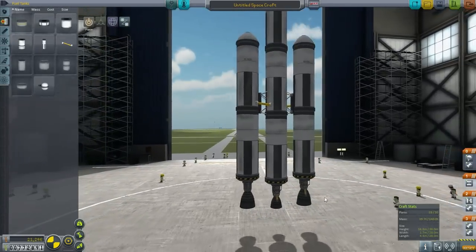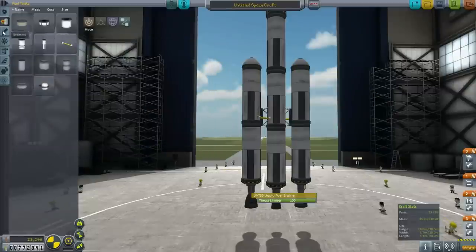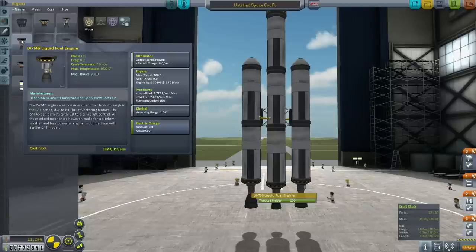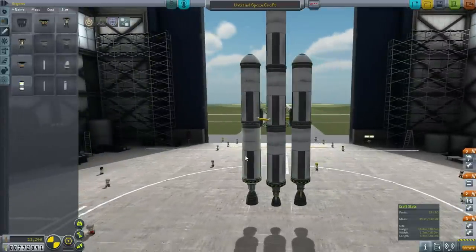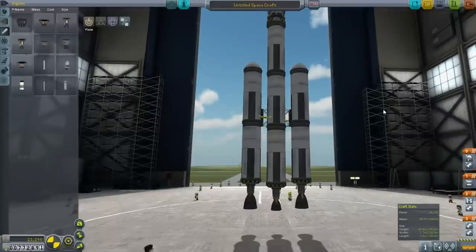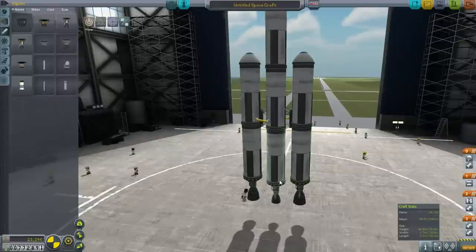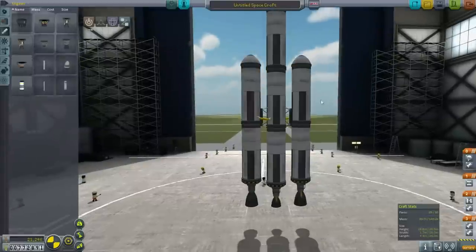How do you calculate the delta-V for a stage like this when we've got two different types of engines? These are 320/370 ISP — so actually the same ISP. But we've got fuel pods feeding into the center. You calculate it when the center stack isn't burning its own fuel initially. As long as only the fuel from the boosters is getting burned first, you calculate the delta-V for the boosters first.